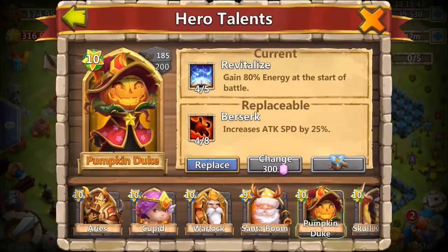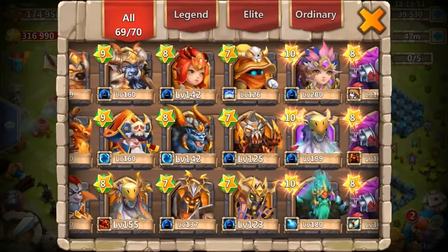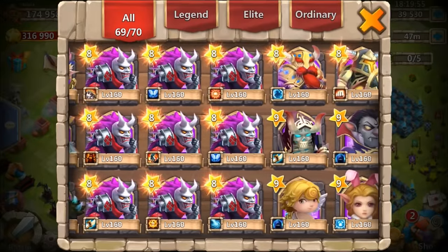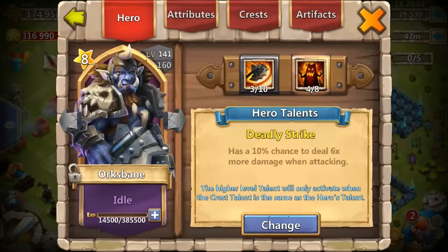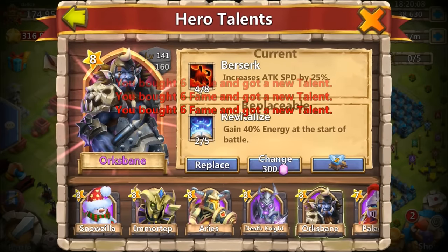Four of eight zerk — dang, what's this PD got? Four of eight, dad gum. It's not really worth replacing it with four of eight zerk. Maybe if it was five of eight zerk he would probably consider it, but four of eight I think is just a wasted talent. Does he have a pixie somewhere? I guess I could put it on an orc's vein — yeah, I'll throw it on this orc's vein right here, as orc's vein has deadly strike.